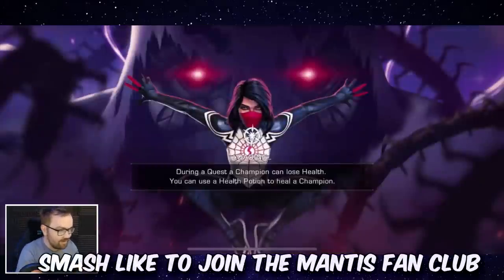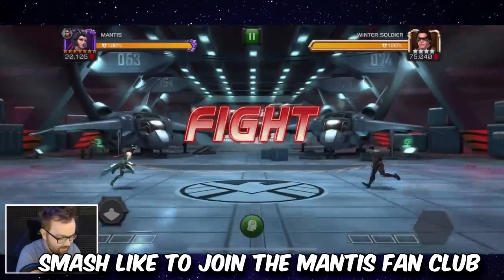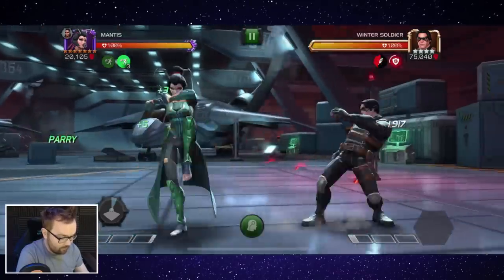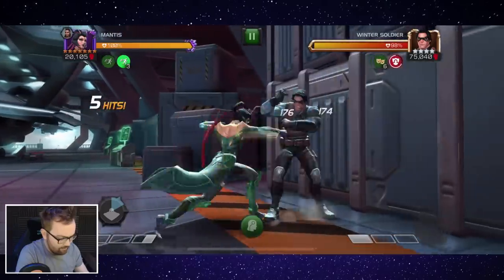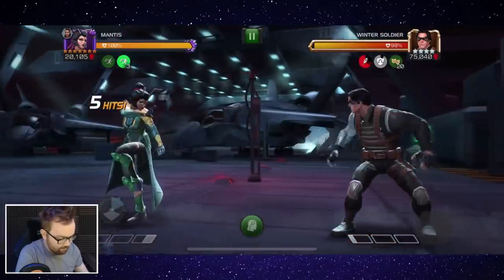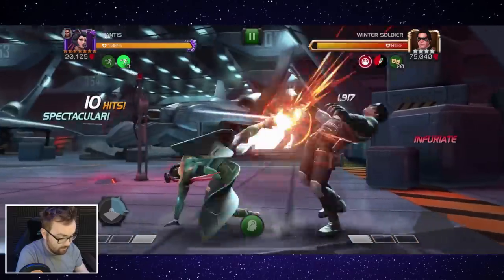Ladies and gentlemen, in today's video we're going to be checking out the buffed up version of Mantis. They've made this character a little bit easier to ramp up and she's got a little bit more damage on her Special 2 as well. They upped the fury by about 10%, and now whenever you hit into the opponent's block while they have the intimidate — which you need a light ending combo to get — you get two mixed emotion passives compared to what was previously one.